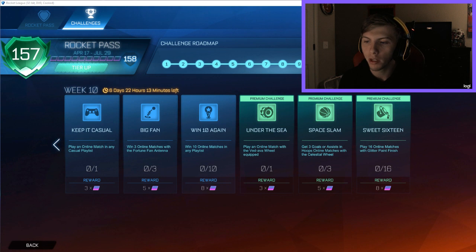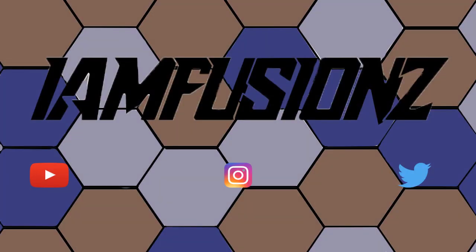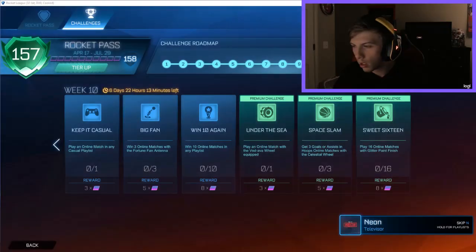The last challenge is 'Sweet 16' — play 16 online matches with the Glitter paint finish equipped. You get the Glitter paint finish at tier 41. As long as you play 16 games in any game mode with this paint finish equipped, it will count.